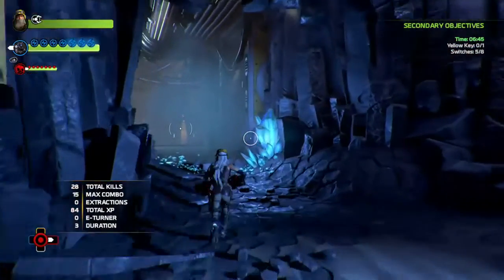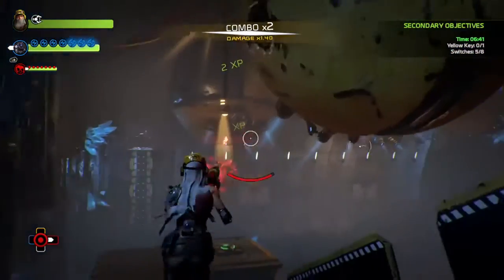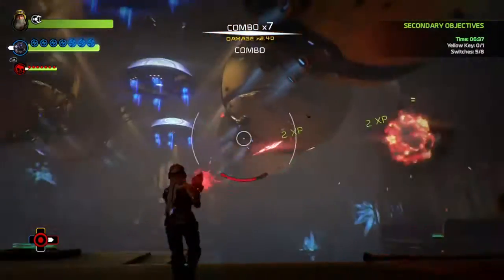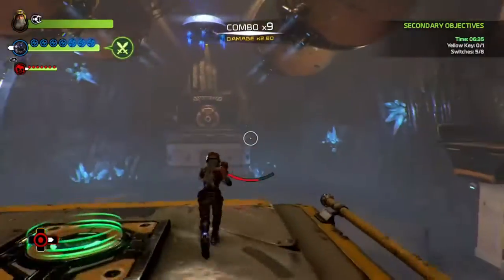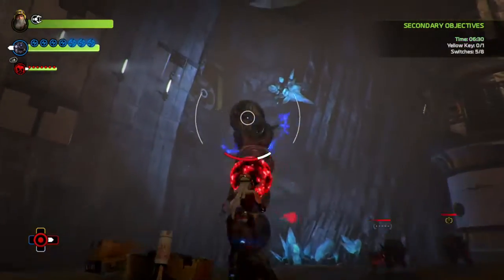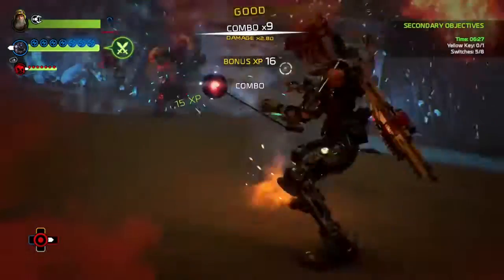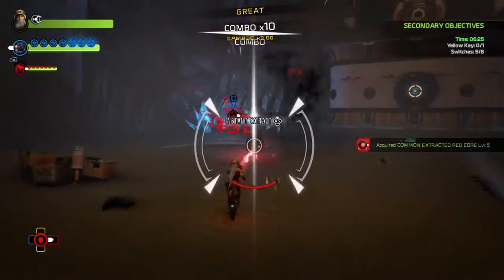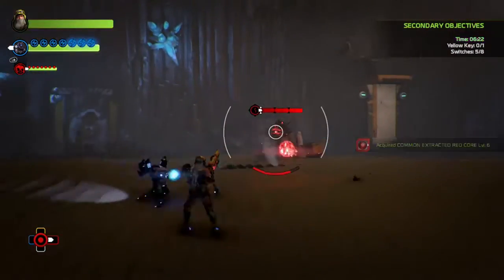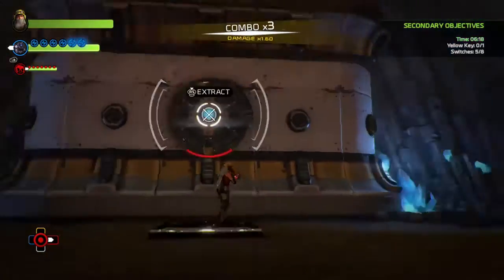Jump up on top of there to get to a chest as well. Combos might come in handy if you can get the canine to spawn fast enough, but you need to jump down. Deal with them - one big charge bolt, separate them, make the medium ones weaker, get your combo and instant extraction.